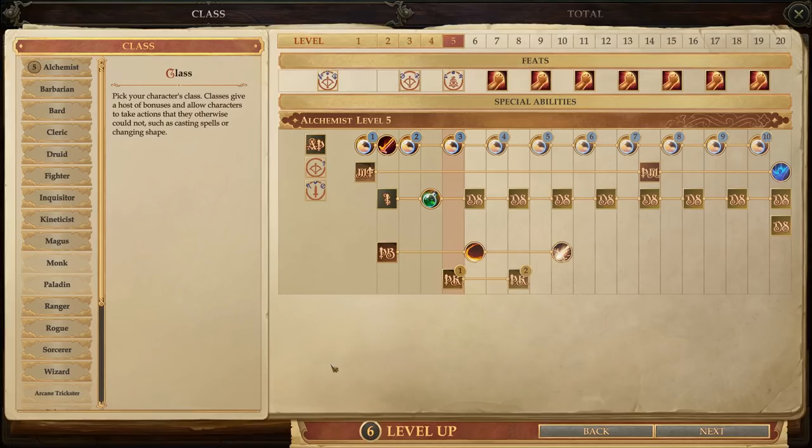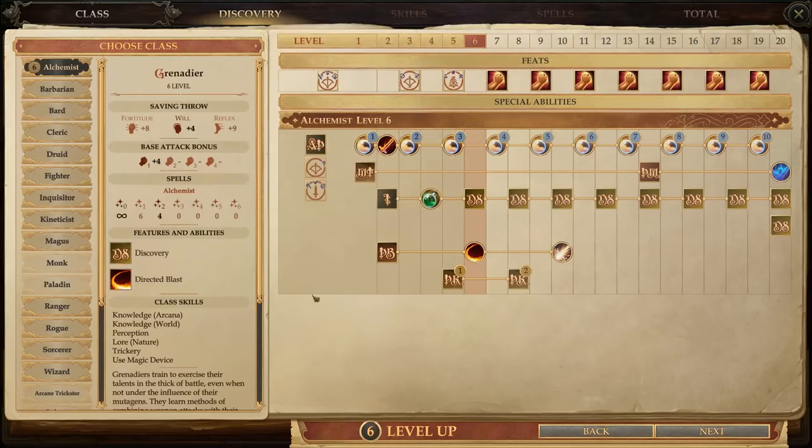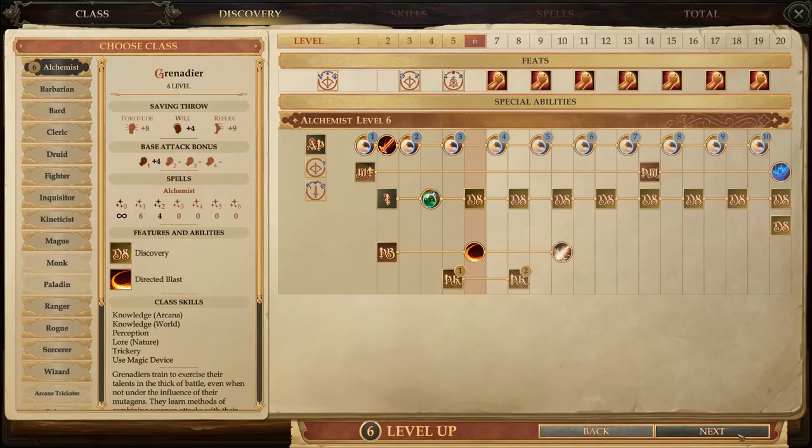First up, we've got Silverleaf, and he'll obviously take a level of Alchemist. That gets him a new Discovery, but also gets him the Directed Blast ability. It's essentially the Dragon Breath Bomb Discovery, but with twice the normal range. That's a pretty massive boost to his crowd control abilities, because not only can he now inflict massive damage to large groups of enemies, but thanks to the Precise Bombs discovery,